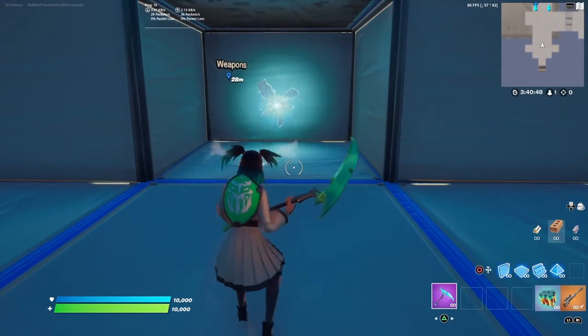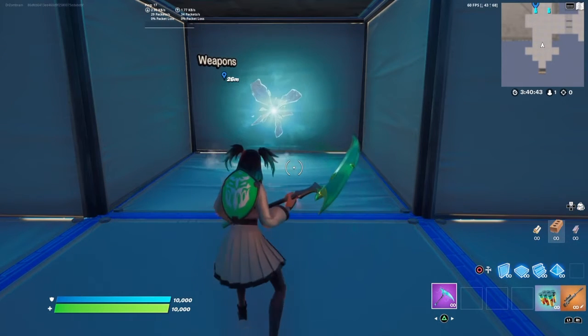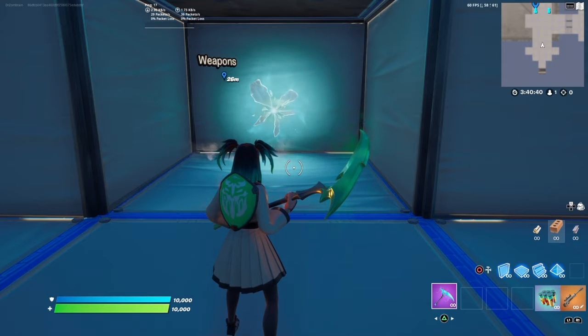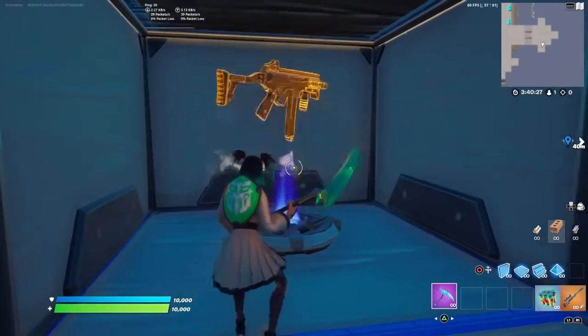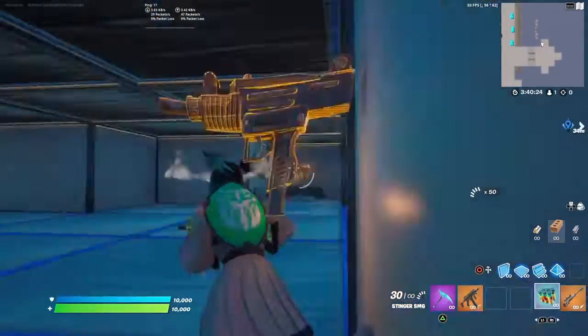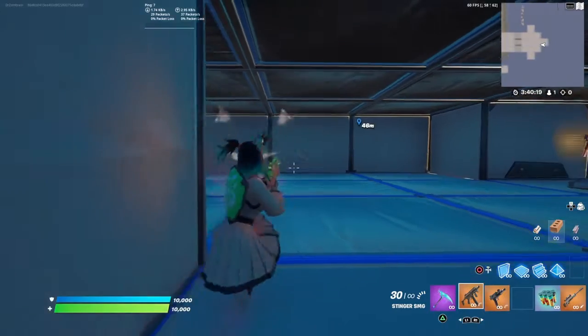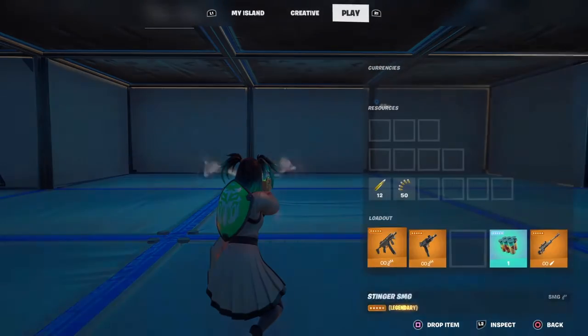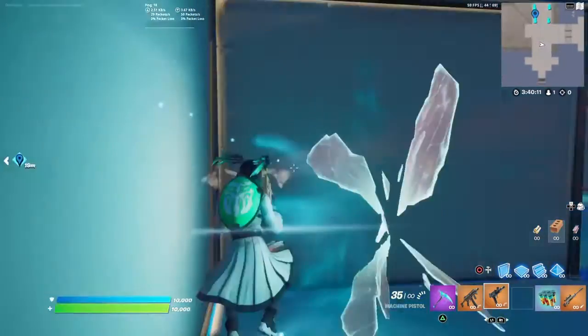Welcome back. I just recorded the machine pistol video, but this is my versus series. I did it with the heavy - heavy combat versus heavy, and heavy won in a landslide. This one I'm not so sure about: it's the legendary Stinger SMG versus the legendary machine pistol. Both are SMGs. The Stinger has better damage range, but the machine pistol does a little bit less damage with a higher fire rate and a higher DPS of about 40.